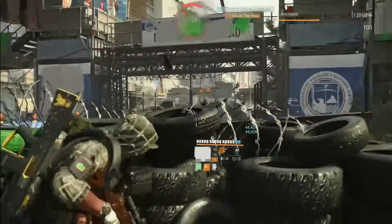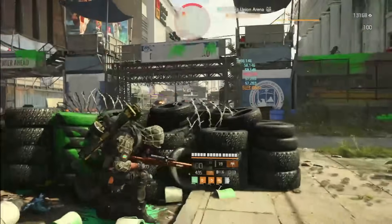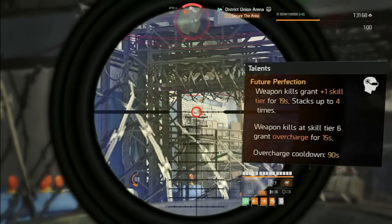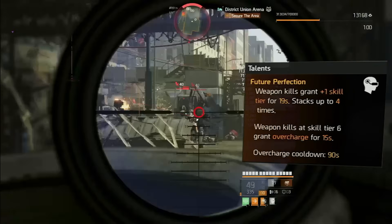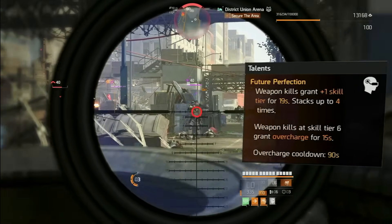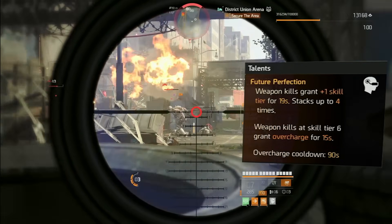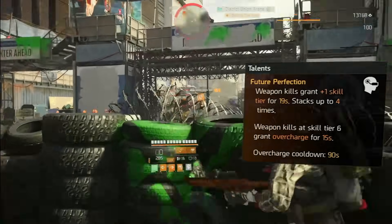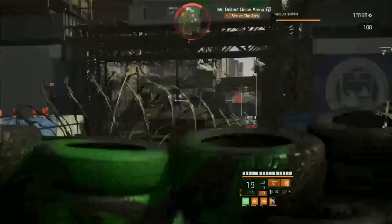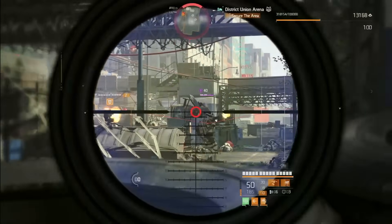This build is around the Mechanical Animal, and thanks to Project Resolve they gave the Future Perfection talent a really nice buff. Weapon kills grant one skill tier for 19 seconds, and that stacks up to four times — before it was only three. So now you only need two skill tiers on your build to achieve six skill tiers and get the overcharge. That overcharge lasts 15 seconds and has a 90-second cooldown.